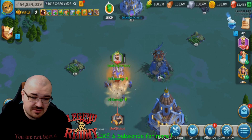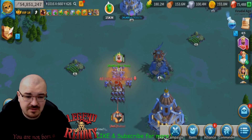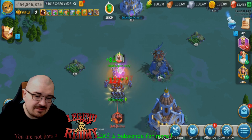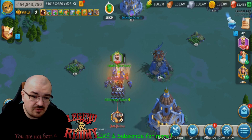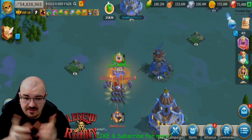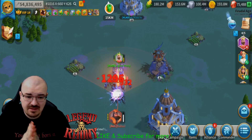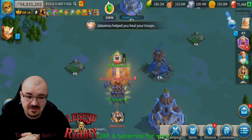I'm maxing research, maxing everything, max commanders — they are epic commanders, it's true, but they are max commanders — and I cannot take him down. So the way I demolished him with my archers is the same way he's demolishing my cavalry. I just changed the troops and commanders, and he's literally demolishing me.